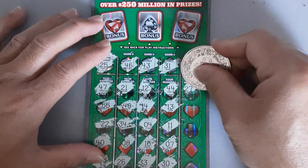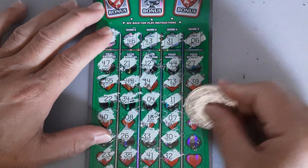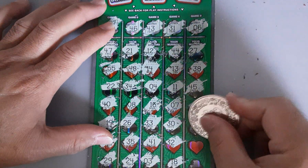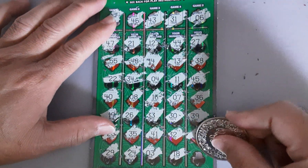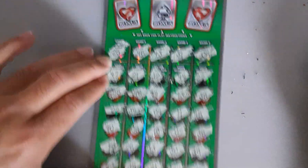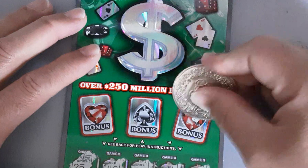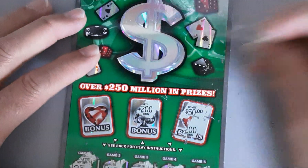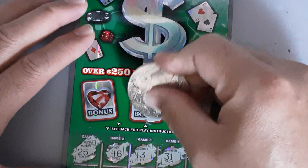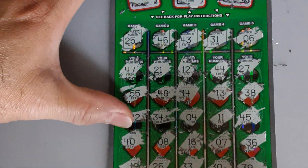Last column, row 6 — 36. Last chance — no. Okay. Let's see the bonus: 50 bucks — no. 200 — nope, not the winner. And this is number 12 — nope.